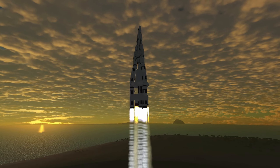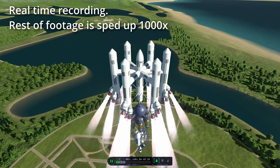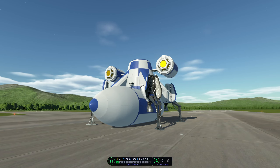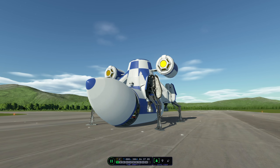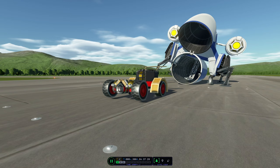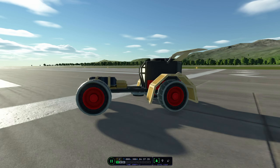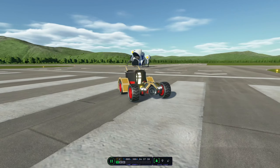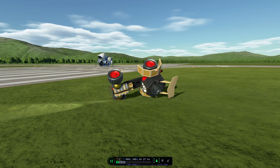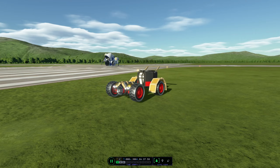Unfortunately Kerbal Space Program 2 is still very much in early access, and this means two things: lousy performance and many bugs. But here's a little preview of what I want to show you when I'm finally able to. This submarine kind of thing is the lander I want to fly to Dres, and inside it is a little hot rod — a dragster, or whatever you want to call it. It's a nice little rover with another trick up its sleeve, which I'm not going to spoil now because I want you to watch the mission video if I ever manage to successfully fly that mission.